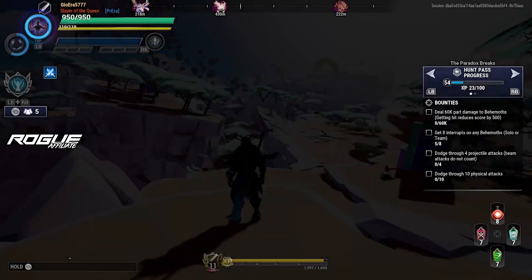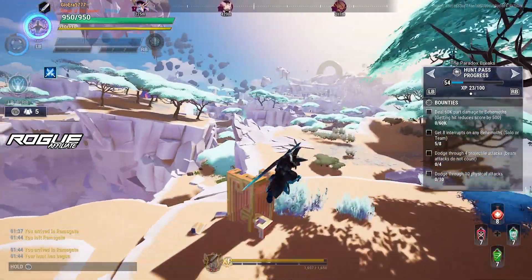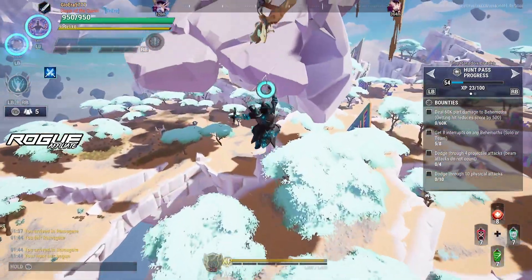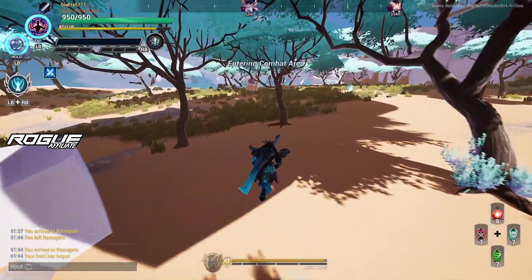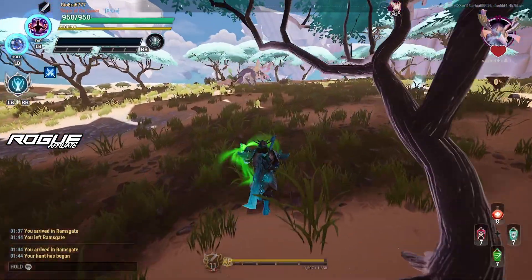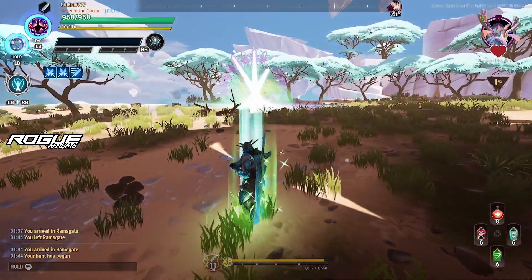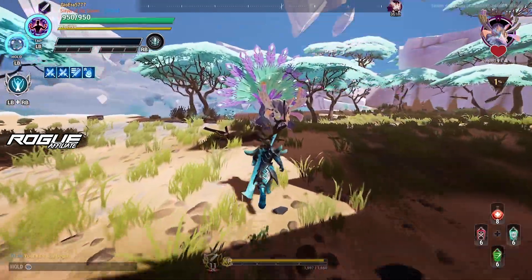Here we are at Paradox Breaks. We have the Skarn, Rezakiri, and Koshai. Let's go to Koshai first since it's closer to us. As always, make sure to use your tonics before every fight, and because of the catalyst cell let's see what this does.